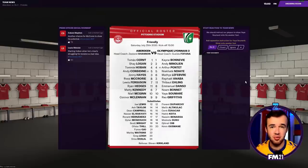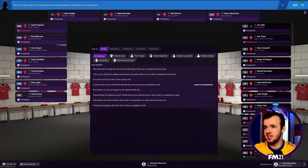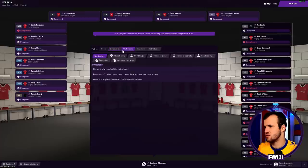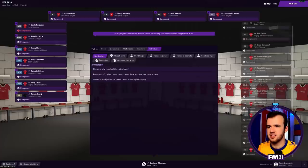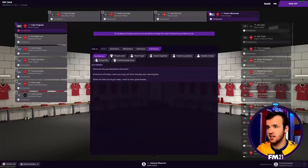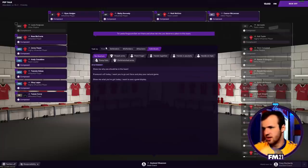We should instruct players to show Yaya Sumari onto his weak foot. This is your last chance to let the players know what you expect - this is the team talk. We have to combine gestures and words. I can talk to defenders, midfielders, or individuals. There's a little complacency from Lewis Ferguson. The guys on the right I can't get to easily - on Individual it makes sense because these are the guys on the field, the subs are kind of off to the side. We put a little extra pressure on Lewis Ferguson, it's time to play.